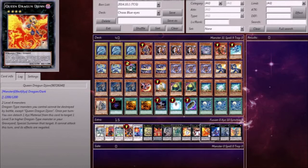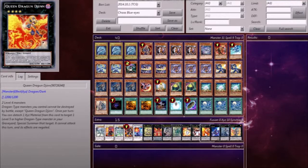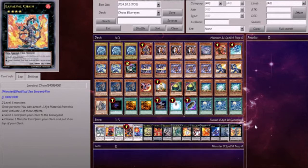Onto the level 4 XYZ: Queen Dragun Djinn. This is such a good card in this deck — mid to late game it's insane. You bring it on board, grab any of your monsters, special summon it, and even though it can't use its effects or attack, you XYZ into another one. Number 101 and Evilswarm Exciton Knight — must I say more?